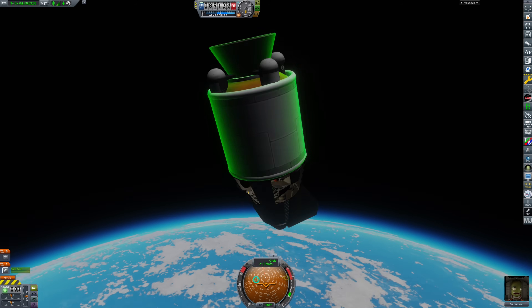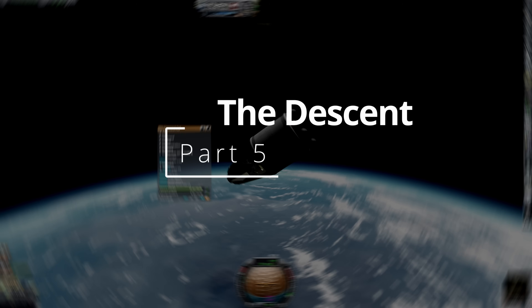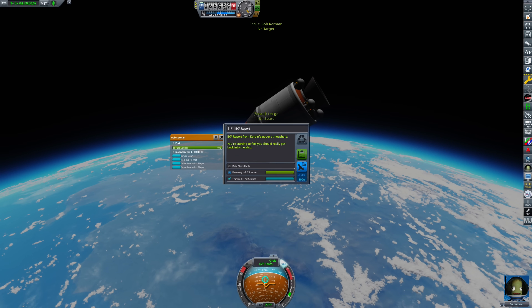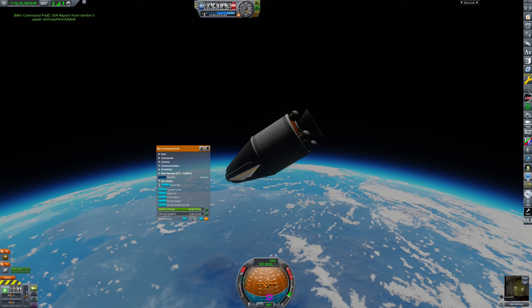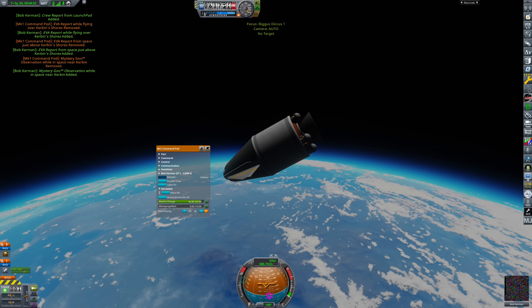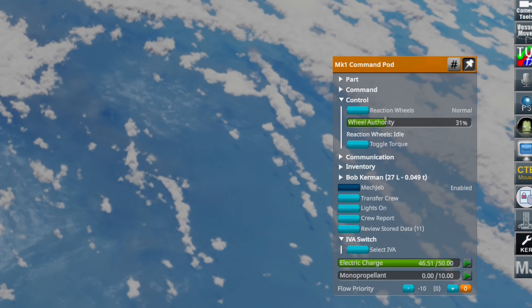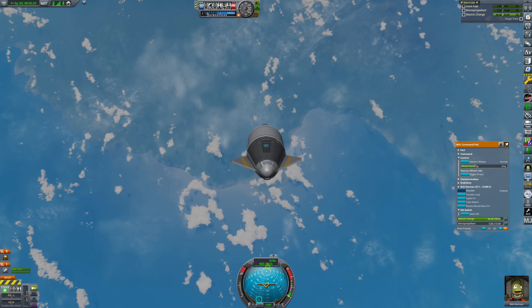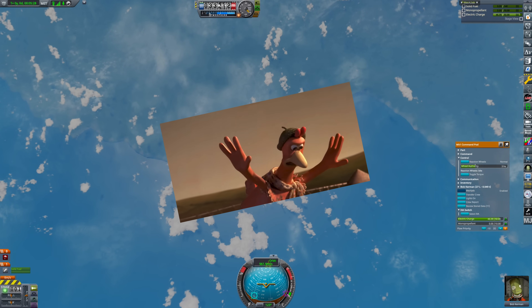Part 5: descent. We are now re-entering the upper atmosphere. Run a crew report, exit the ship, collect the data, and perform an EVA report. Quickly board the ship, or you might roast in the atmosphere. Now prepare for the semi-controlled re-entry into Kerbin: limit the torque to about 30% and keep your nose pointed horizontally to help reduce your airspeed. You have to start flying like a space plane — which is about as graceful as a chicken trying to fly.